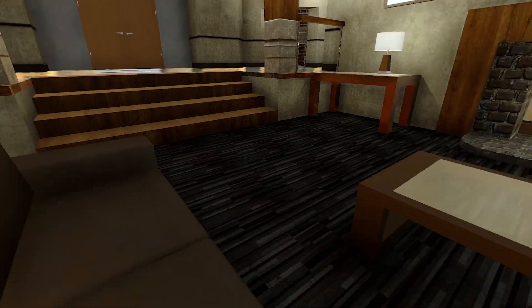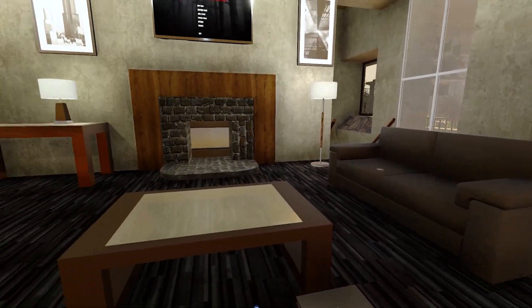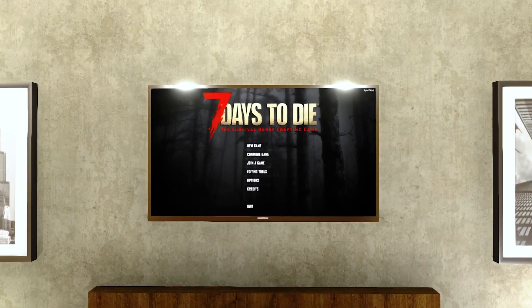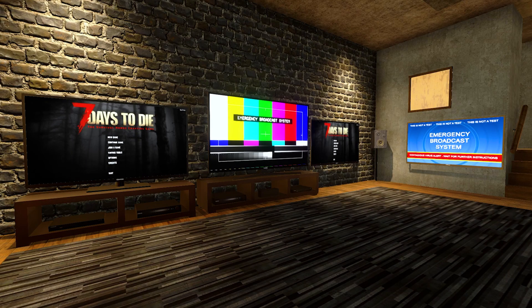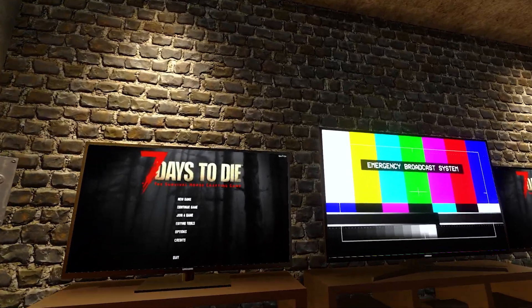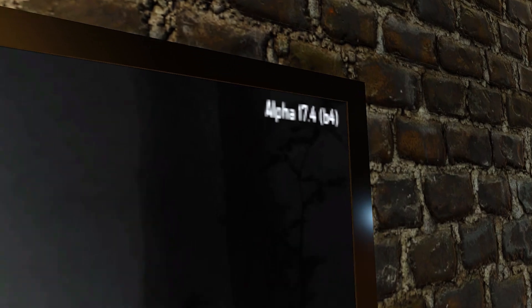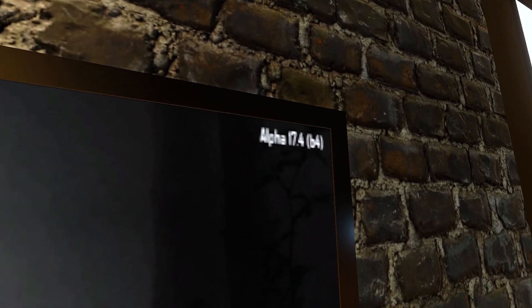And speaking of pretending to do things we're already doing in real life, would you like to sit and look at the 7 Days to Die menu screen in 7 Days to Die? Well now you can, with the electronics block. The electronics block offers four large screen TVs — two of which will show the emergency broadcast system messages, and two will show the 7 Days to Die menu, specifically Alpha 17. That's right, the fake PS4 on my 7 Days to Die on my PC has a more up-to-date version of this game than the actual PS4.